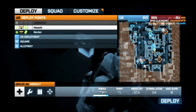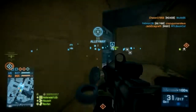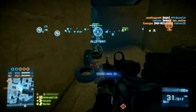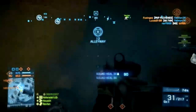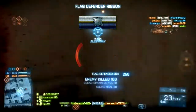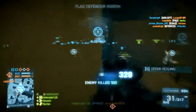The zoomed out minimap is also helpful for vehicles because you can see when enemy vehicles spawn in. Any time a vehicle spawns in, it appears on the minimap as white. So if I'm trying to diagnose threats and I'm in a tank, I know I want to worry about the other guy's tank. If I see a white tank in their spawn that disappears off the screen, that means someone hopped in it and that tank's moving — I need to move to intercept.